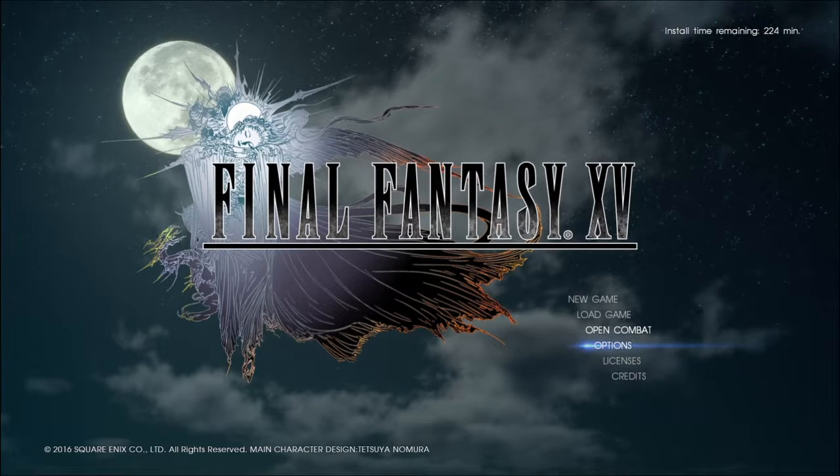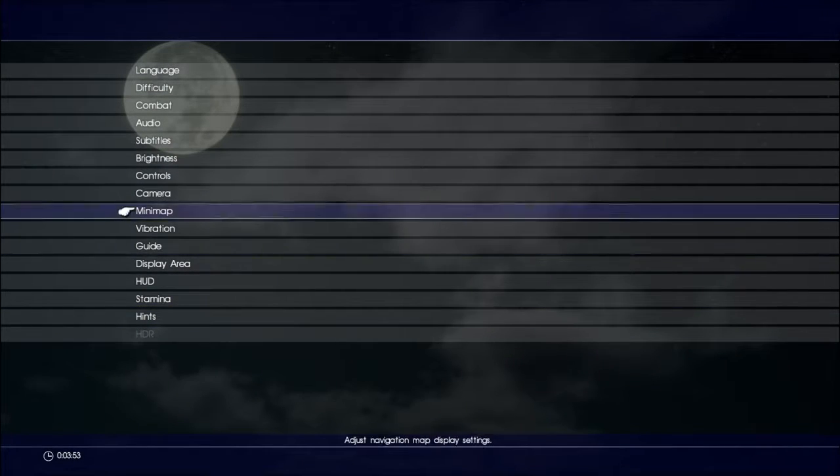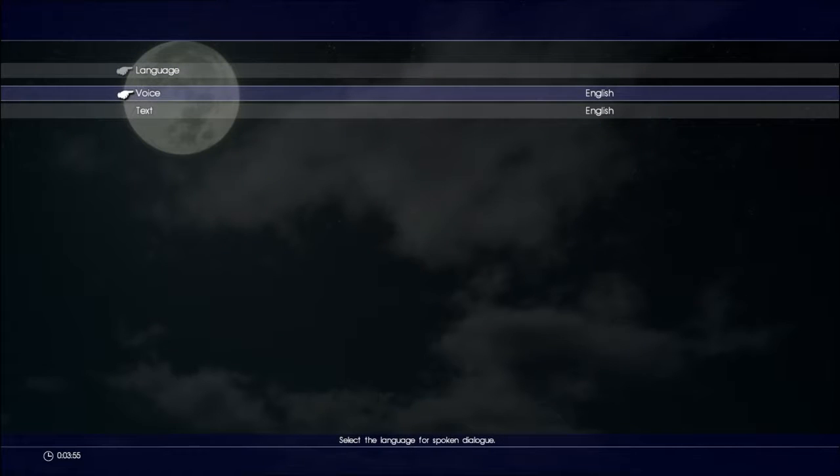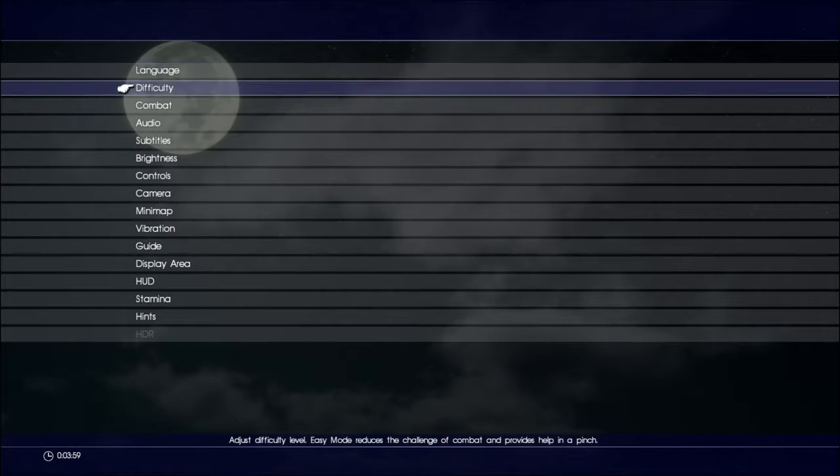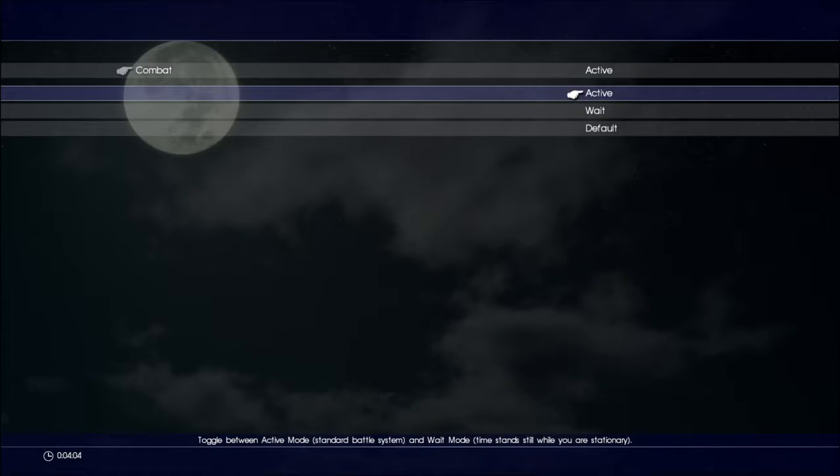Let's check out options real quick and see what's available. Obviously we have language, text and voice and you set it to all that. Difficulty: normal and easy. It's automatically set to normal. There's nothing harder than that.